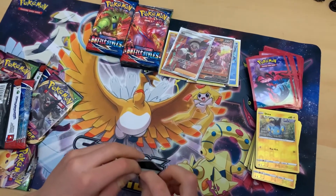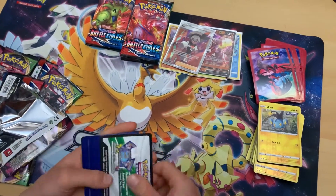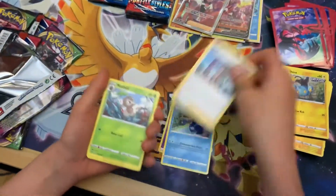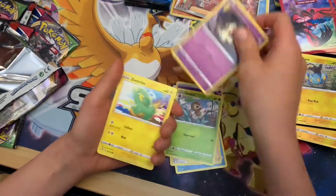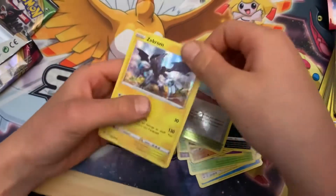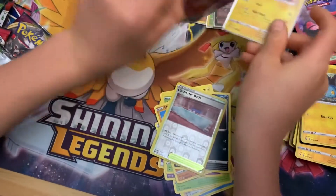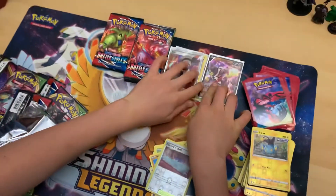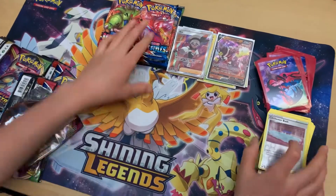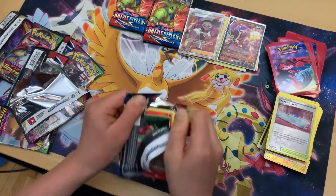Next, Vivid Voltage, and we have another white code right now. Cramorant, Nessa, Nuzleaf, Dusknoir, Electrike, Pineco, Mudray, Pussiana, and a Zekrom Holo! Oh my gosh! We're hitting up the holos today. I gotta leave room for the Ursifu V. We are still doing incredible — Zekrom Holo, that's really nice.